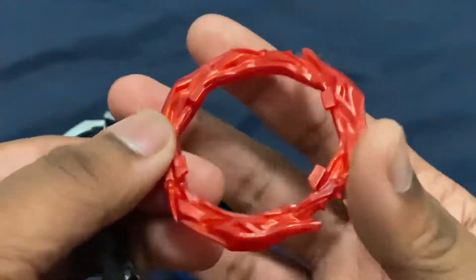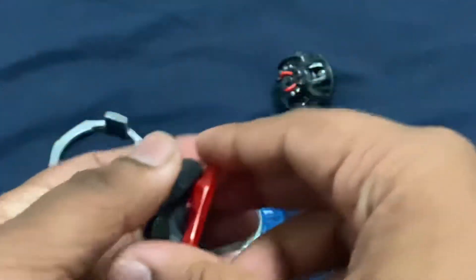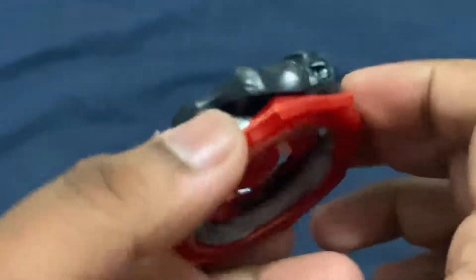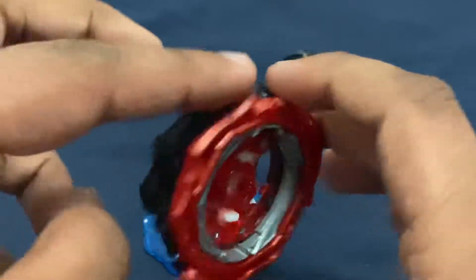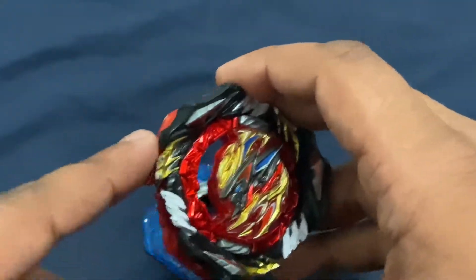If you put the star marks on top of the star marks on Divine and then assemble it, you get the three-bladed mode, where the A-gear lines up with the blade on Divine, as well as these gold parts.